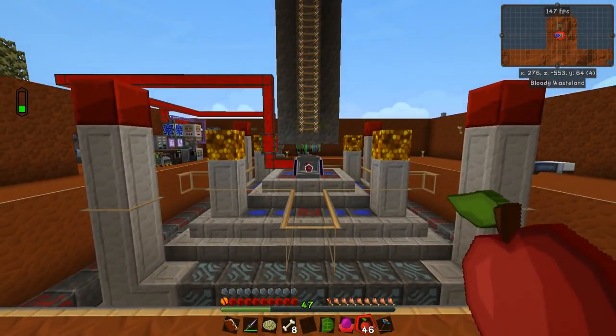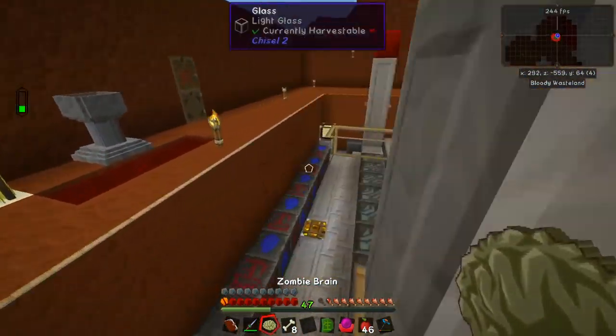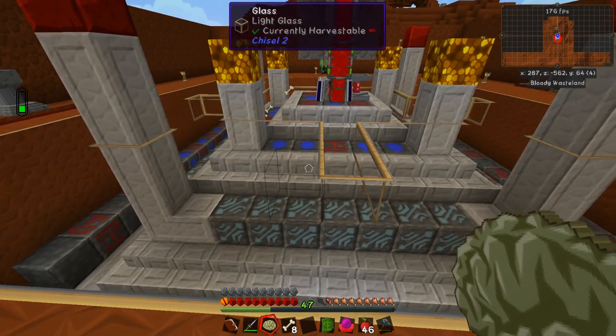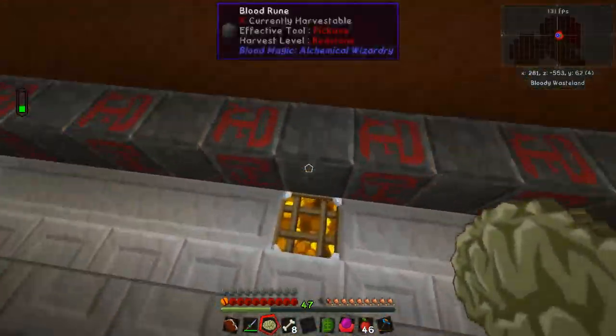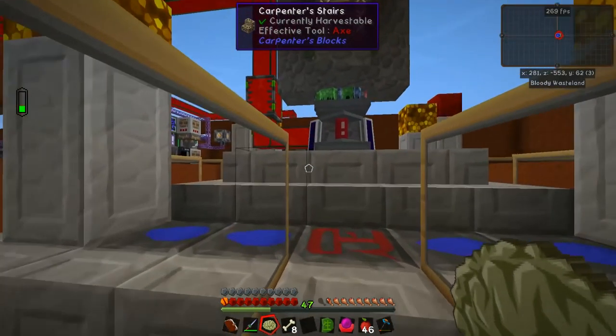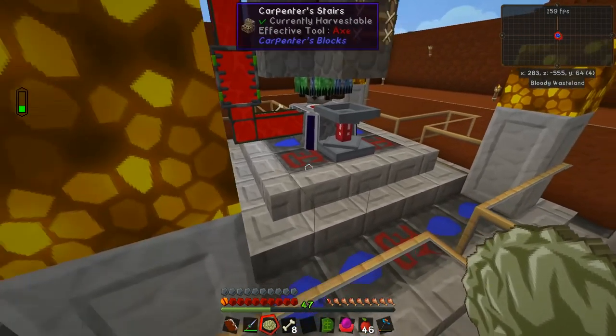Hello everybody and welcome back to Gaming on Caffeine. My name is Isaac and we are back for episode 15 of Hypovolemia. Last episode we upgraded our altar to this tier 5 one with all the beacons around the outside and an extra 54 runes around the edge. Since then I have replaced every other rune on the outside layer with a rune of superior capacity, and now our altar has a capacity of 211,137 life points.